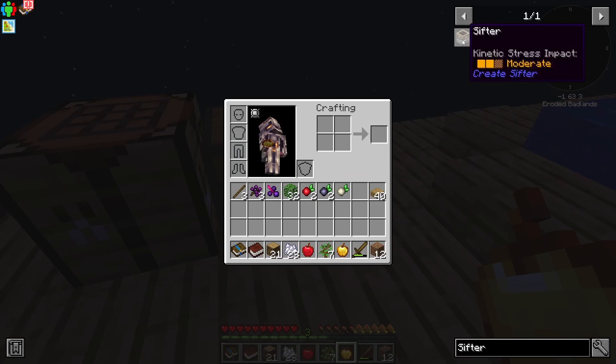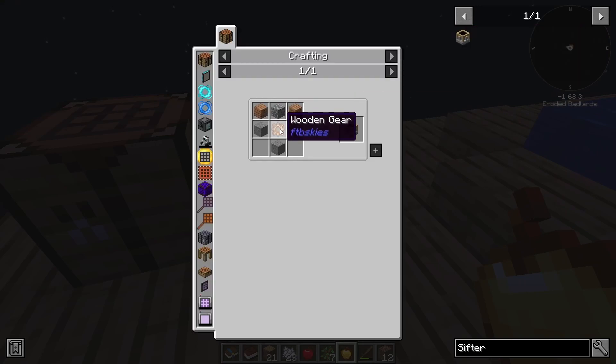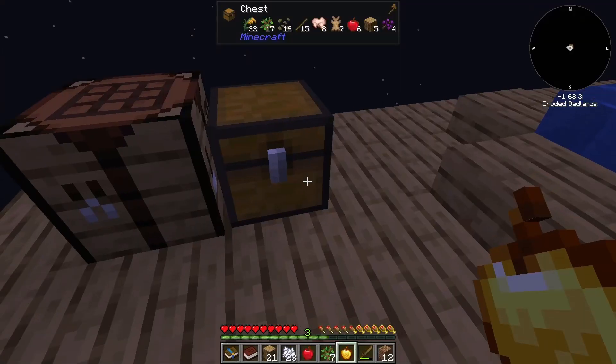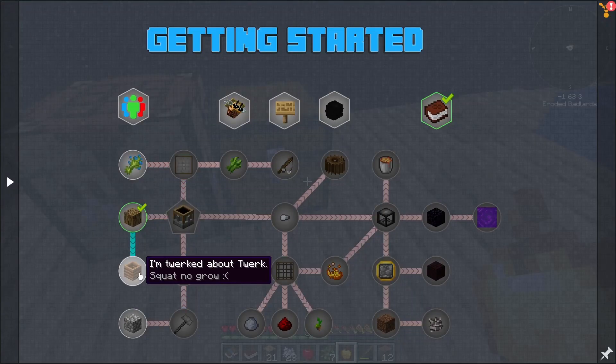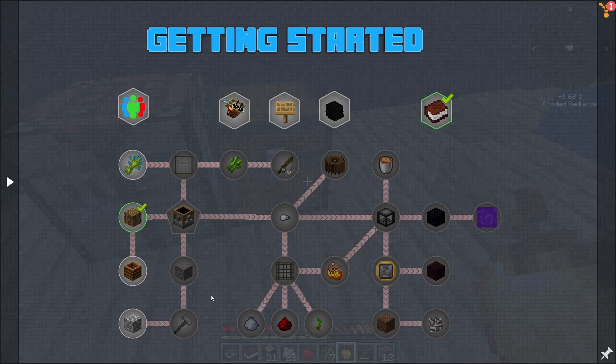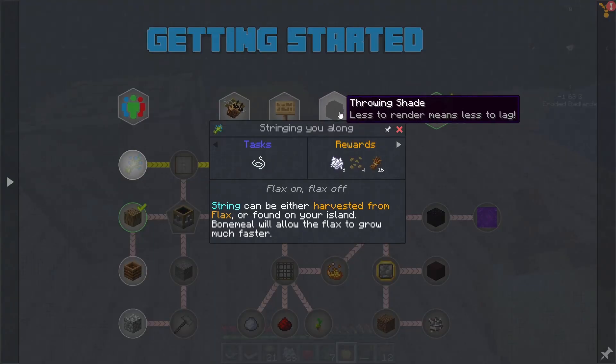So a sifter — this thing from Create. We're not even close to that then. So where do we need to go? We need to get flax. What in the world is that?